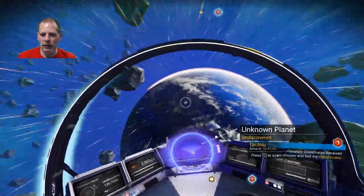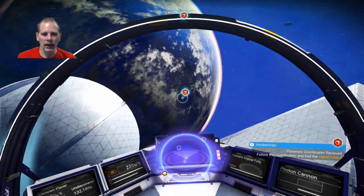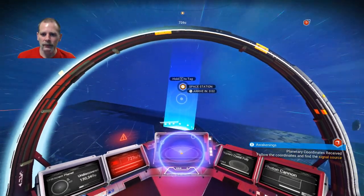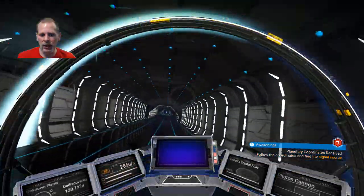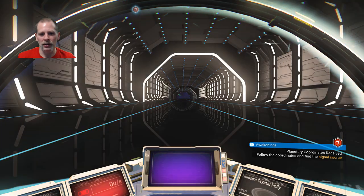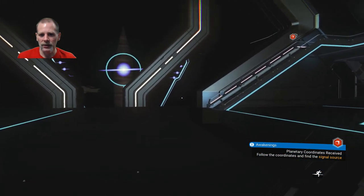If you're buying stuff like technology upgrades, you're buying it with the nanite clusters. Where's the entrance to this thing? There's the blue thing — so we're going to go to this space station. We're going to check out the technology merchant and see what he's got and see what we have as far as nanite clusters. Apparently scanning is the way to go to get nanite clusters.